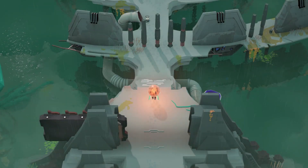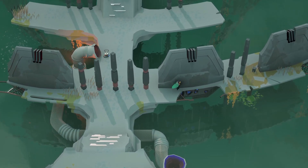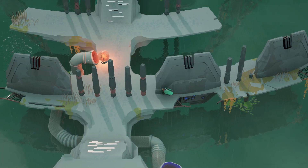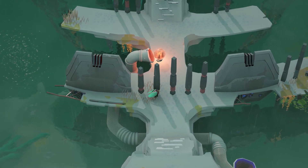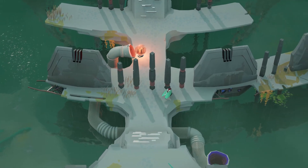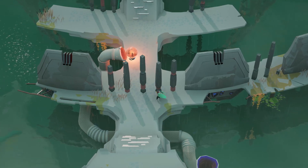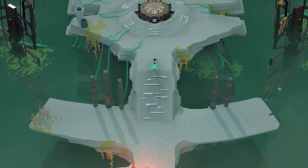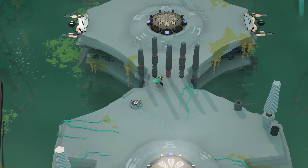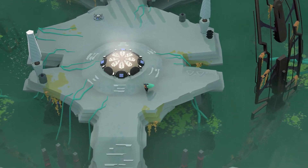Now we go over here to the green world, and we'll see them here. But where is the code, you may ask? Well, we've got some interesting spots on these columns. Four rings here, two here, three here — and they're still orange — one here and five here. So it would be four, two, three, one, five. Then the next one is three, five, one, two, four. Then we got two, three, five, four, one.